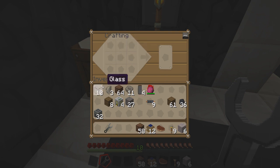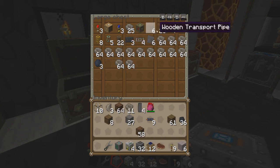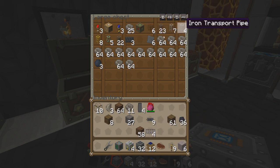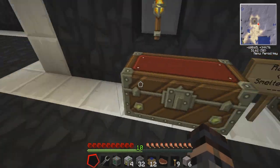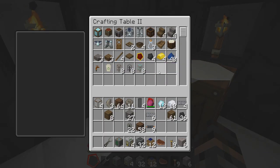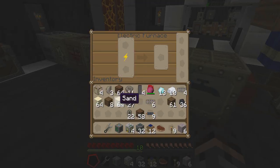Boom! Check that out — that is sexy right there. We've got this and we're just gonna keep going, I'm having fun. We need a mass fabricator. Oh, we need glass fiber cable — I forgot about that. I'll need cobblestone stuff, we can come back later if we need some more. Do I have glass? Not much though — just enough for one of those. We're gonna need more glass; we've gone through so much glass.